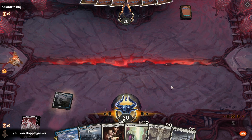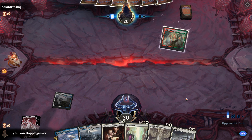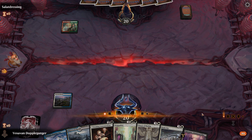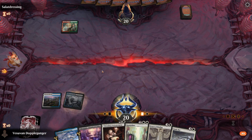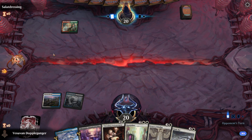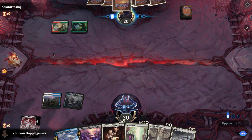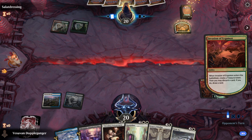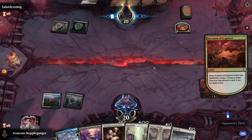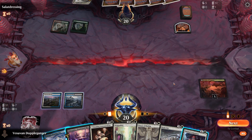We'll go ahead and play this tap land. No turn two plays, so we'll play the tap land again. The opponent is on Gruul, so maybe some sort of more aggressive deck. We've seen reanimator decks play this, so...